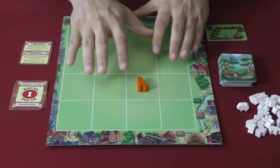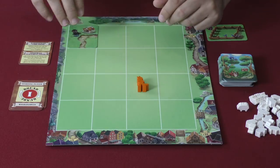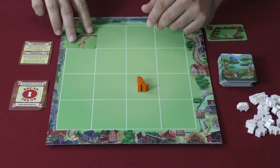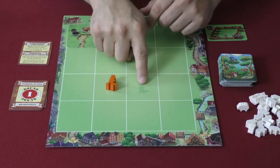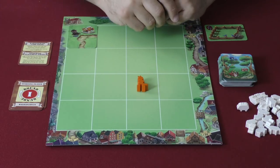Each player gets one of these boards — everyone's board is identical. Everyone gets a starting card, which is double-sided for ease, and everyone places one fox token in the designated spot. Then you can begin the game.